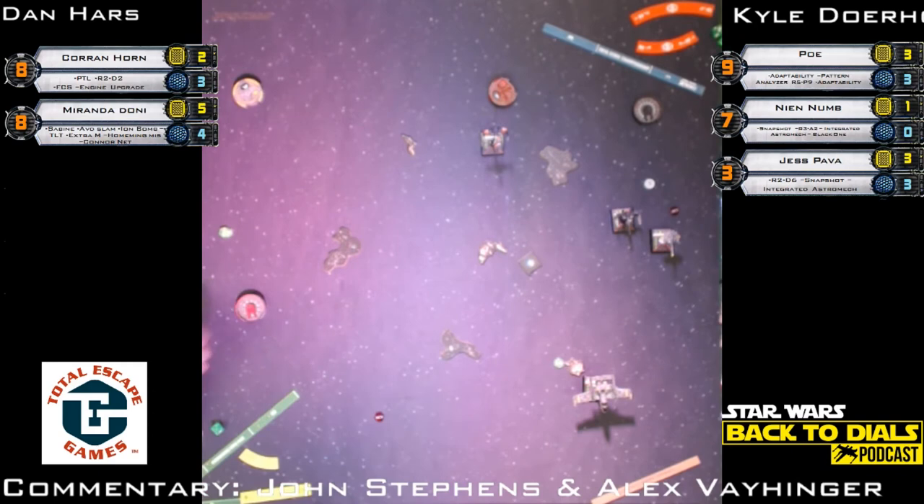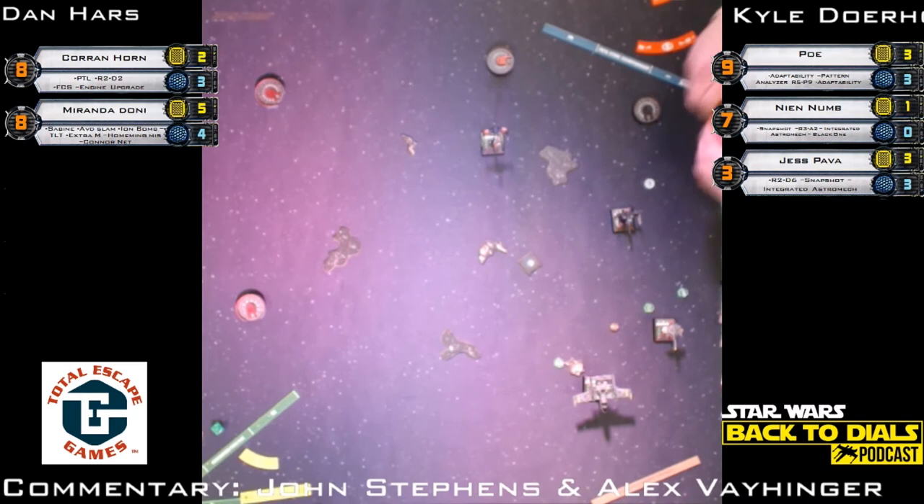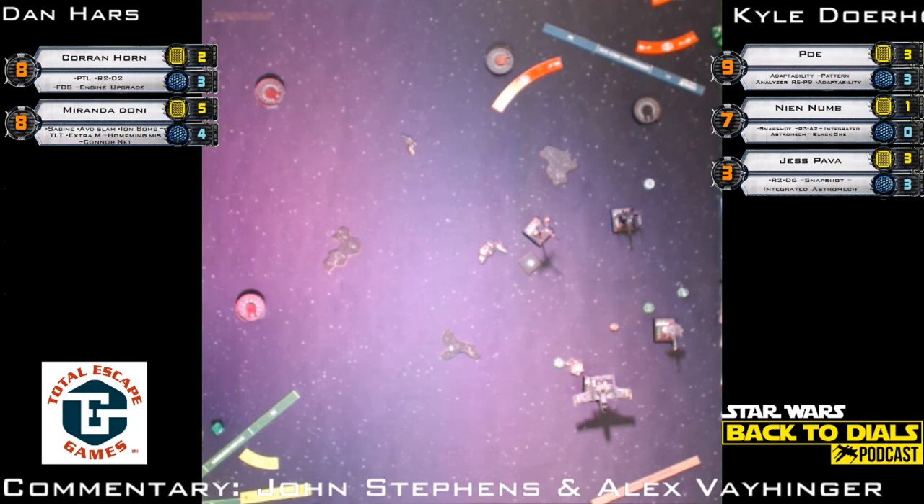With Sabine it's going to be two damage, not one, if it hits. We're still waiting on Kyle to catch up with Nien Nunb's death. Corran goes forward — three-forward green maneuver. Didn't have a shield to regain. Green maneuver clears the stress, Push the Limit for focus and evade, puts the stress back on. Here comes Poe right at that ion token. A barrel roll will work — it moves him two away. But the problem is BB-8 is the way Poe can do the barrel roll.